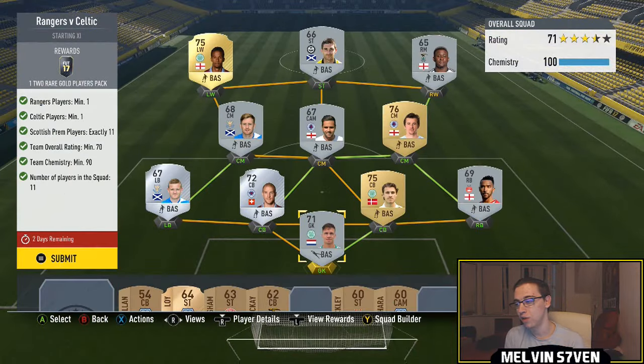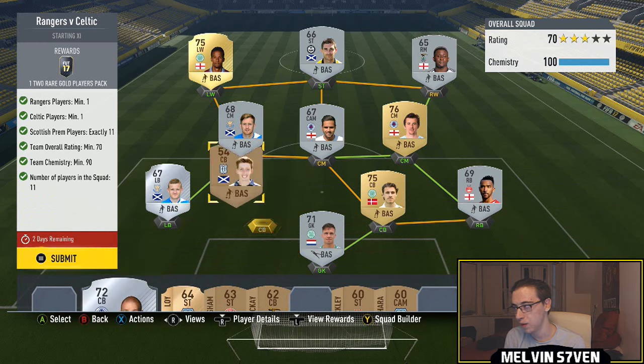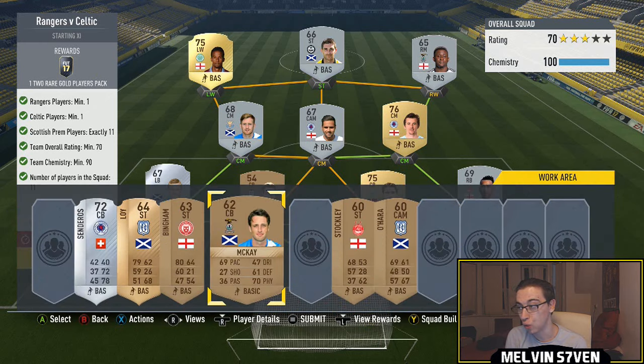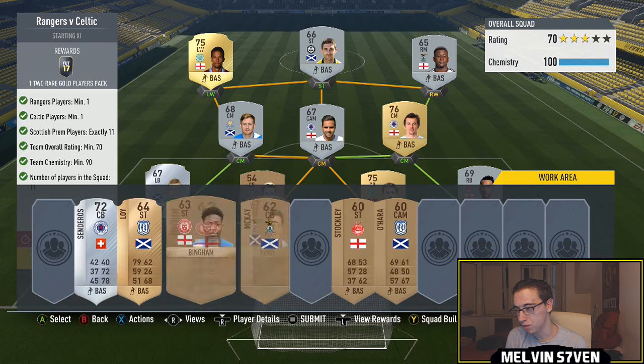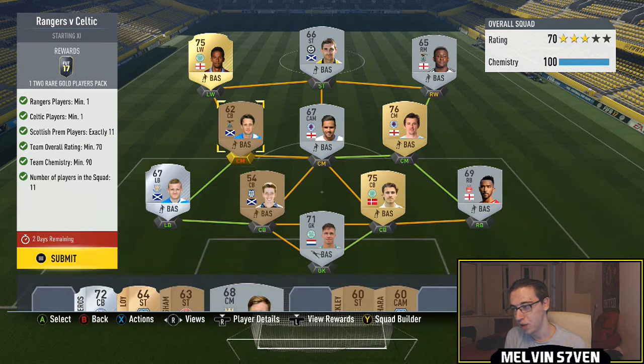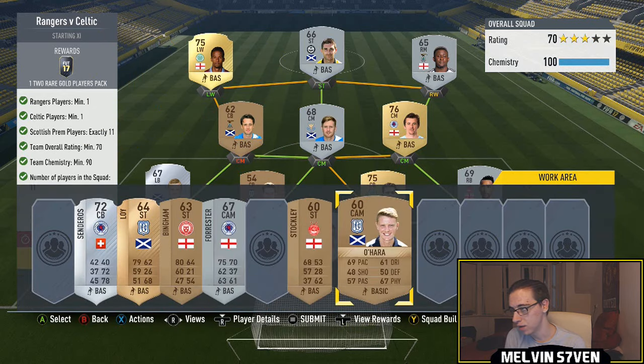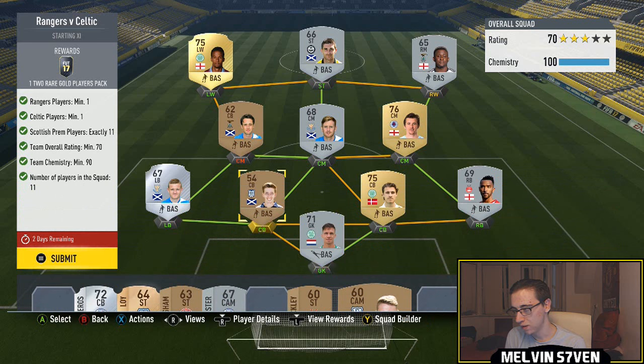This one, however, you do need 11 SPL players. You need at least one Rangers player, at least one Celtic player, which is quite easy because they're the dominant higher rated players in this league anyway. So I've got way too many of these players. I'm going to try and take out a couple just to get the rating as low as it possibly can be, to try and preserve a few coins. I'm trying to remove the Rangers or Celtic players — like the Silvers.